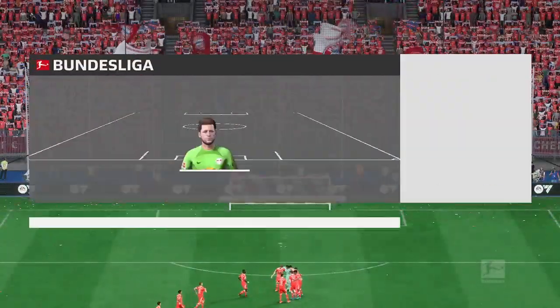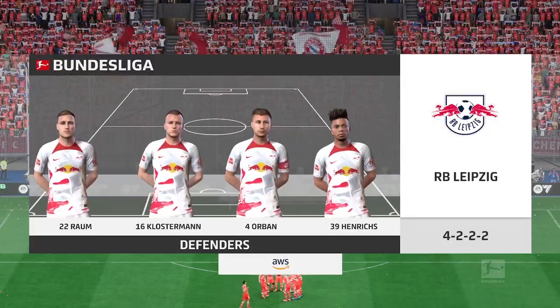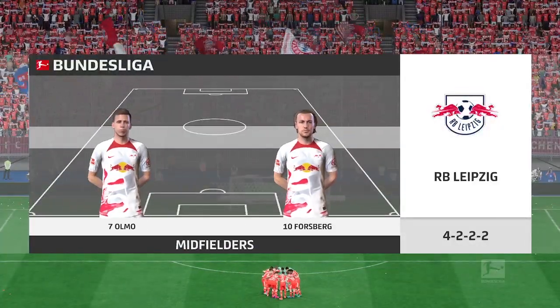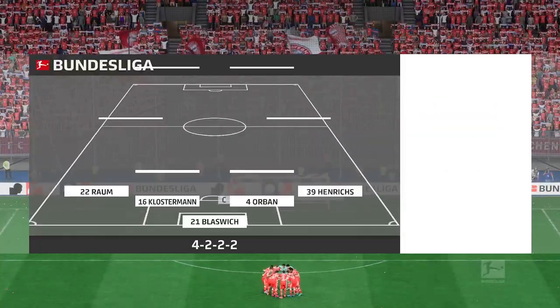And let's have a look at the starting XI for Leipzig. Lukas Klostermann plays with Willi Orban in central defence. And it's two strikers up front who look to provide the goal-scoring threat.